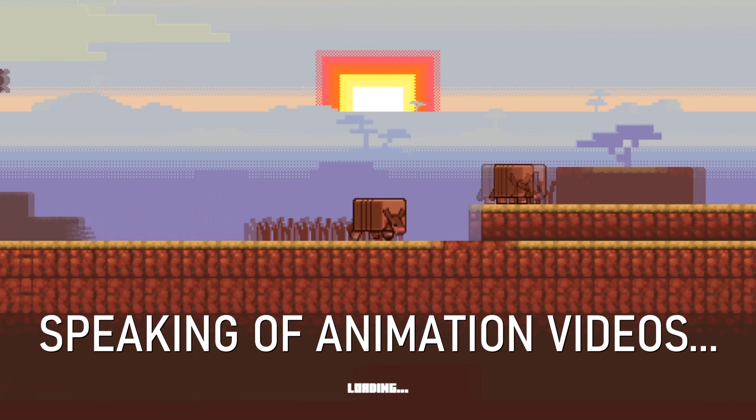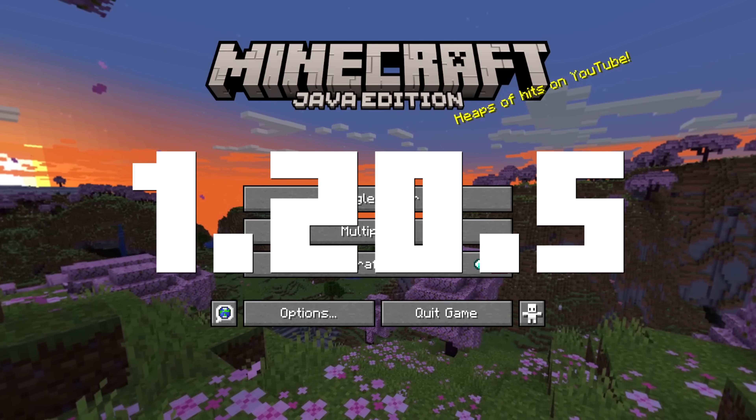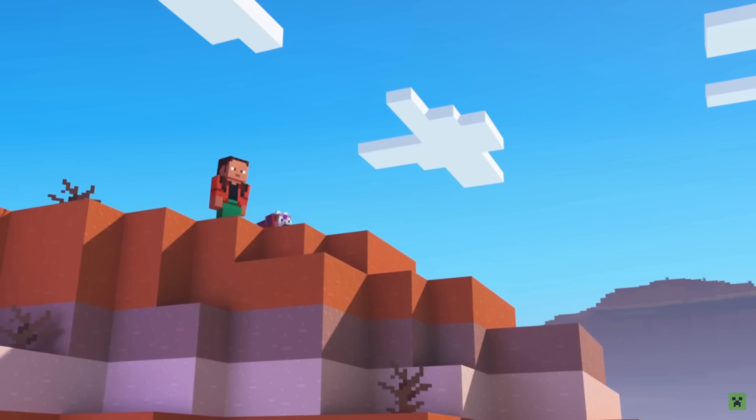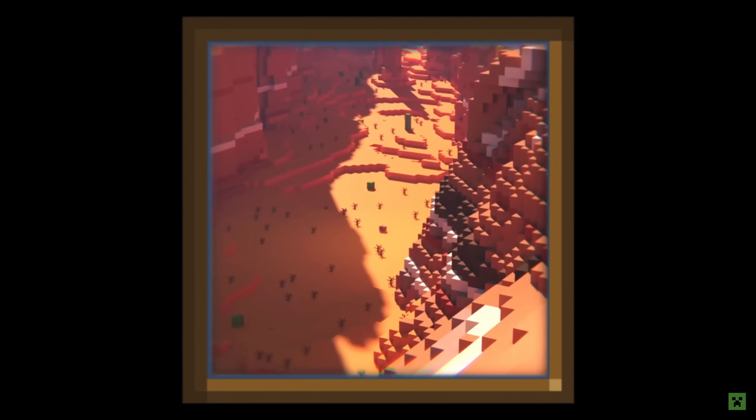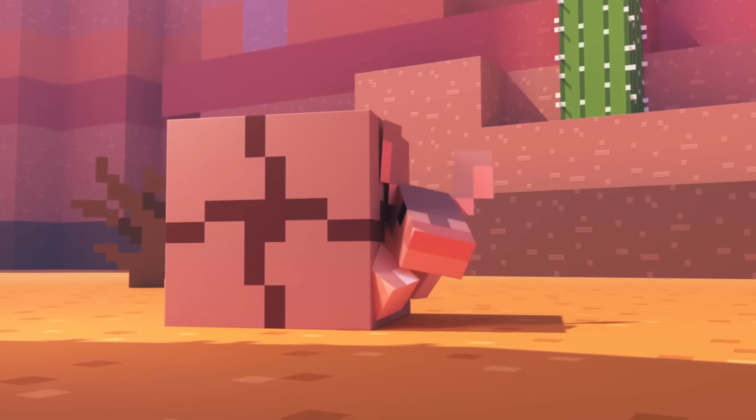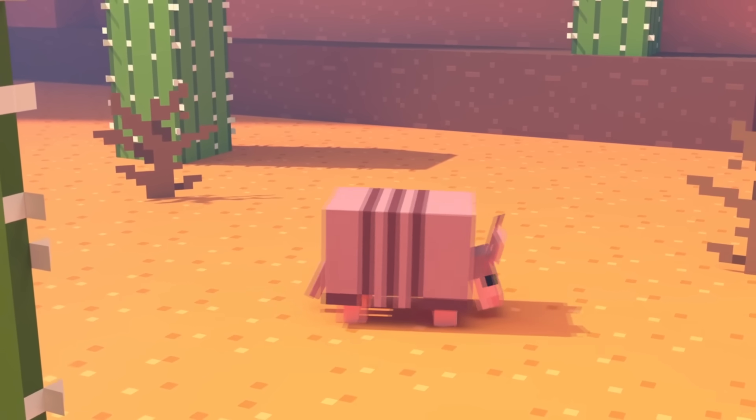Speaking of animation videos, the 1.20.5 drop comes with a new release trailer. I don't know whether it's from Element Animation, but it's honestly a little bit rough around the edges. It's very brief — only about 40 seconds — and otherwise it's a fine short trailer for the mid-update. Love the music. But I couldn't help but notice a few thorns in my sights.